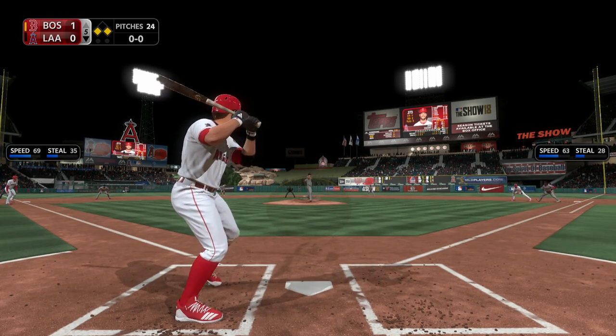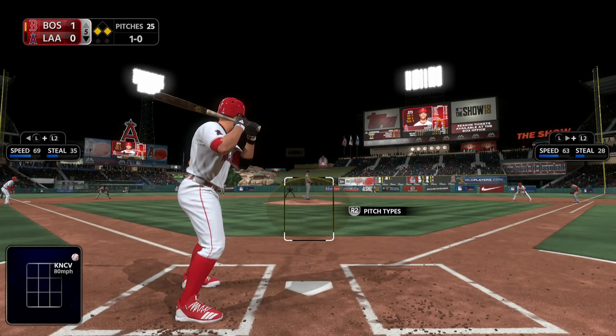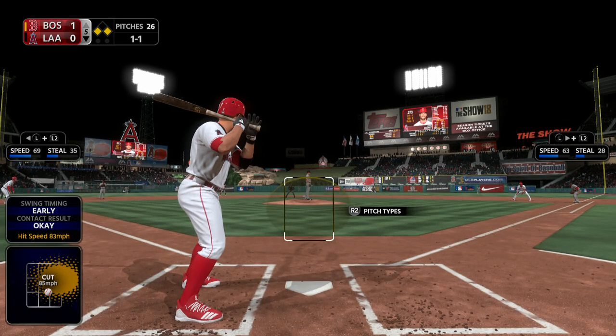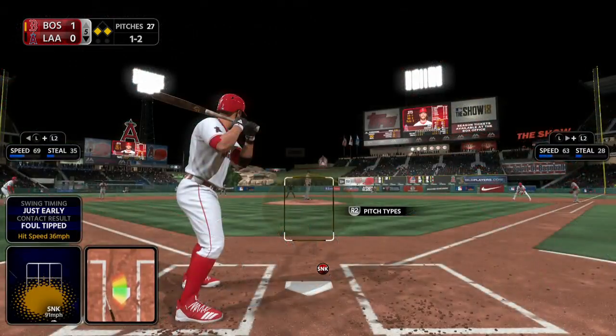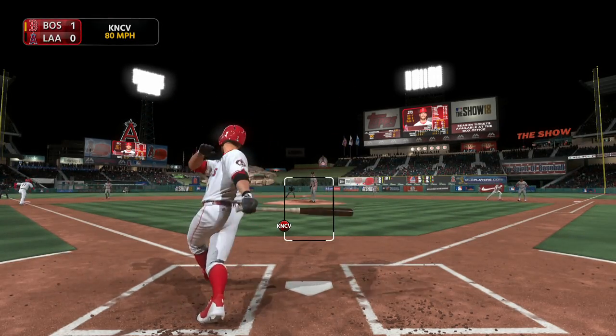First pitch on its way — one well above the zone for a ball. The 1-0 down the third baseline, but a foul ball, 1 and 1. Here's the 1 and 1 pitch — swing and a little tapper, but that one rolls foul. No runs, 3 hits and no errors to this point for the Angels. And he got him.